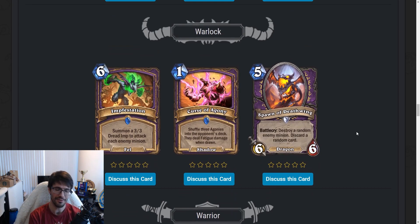Warlock. Infestation — six-mana card. Summon a 3/3 Dread Imp to attack each enemy minion — Soul Mirror-esque, where you summon something for each thing your opponent has, but it's not a copy, it's a 3/3 Imp. It's a Fel spell with synergy with Fel Fire in the Hole and the six-mana 3/7 Void Taunt that casts your highest Fel spell. Grave Defiler — one mana 2/1. Battlecry: add a copy of a Fel spell to your hand that you already have. Not really what Warlock wants to be doing. Doesn't slot into Quest, Fatigue, or OTK Warlock. Once stuff rotates, this might be pretty good — right now, not really.